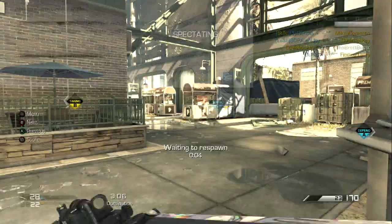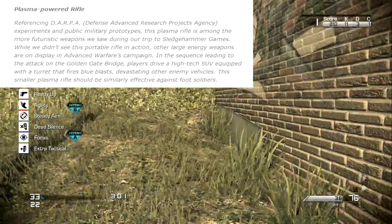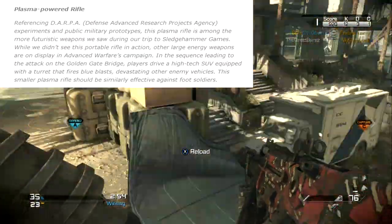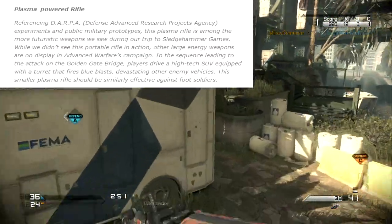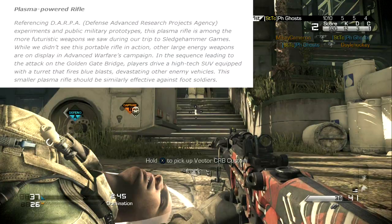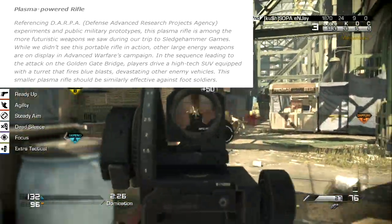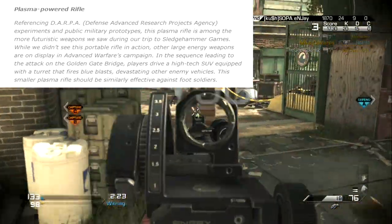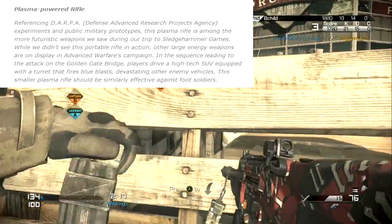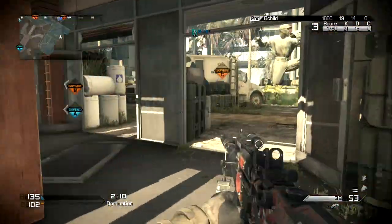The description references DARPA — the Defense Advanced Research Projects Agency — experiments and public military prototypes. It reads: 'This plasma rifle is among the more futuristic weapons we saw during our trip to Sledgehammer Games. While we didn't see this portable rifle in action, other large energy weapons are on display in Advanced Warfare's campaign. In the sequence leading to the attack on the Golden Gate Bridge, players drive a high-tech SUV equipped with a turret that fires blue blasts, devastating enemy vehicles.'